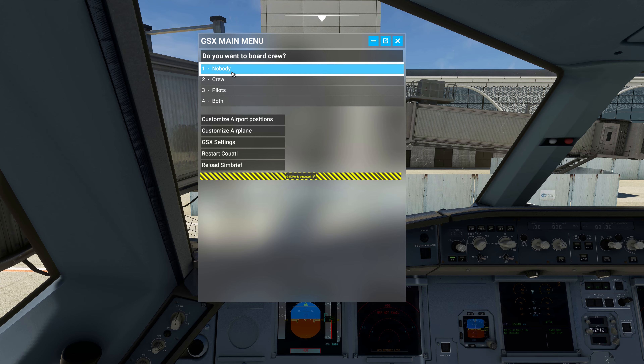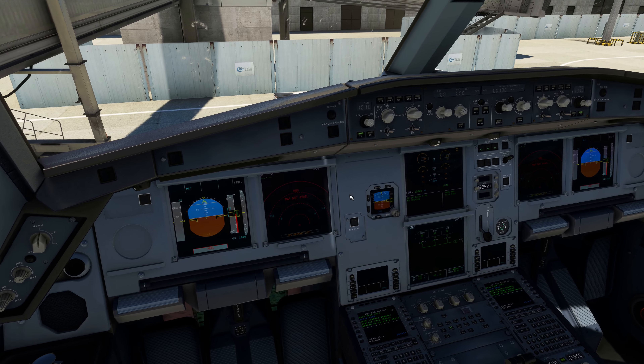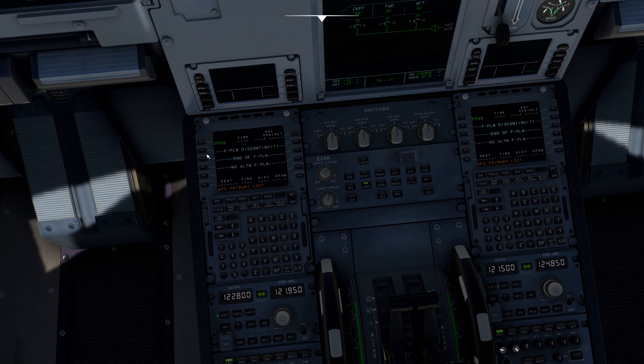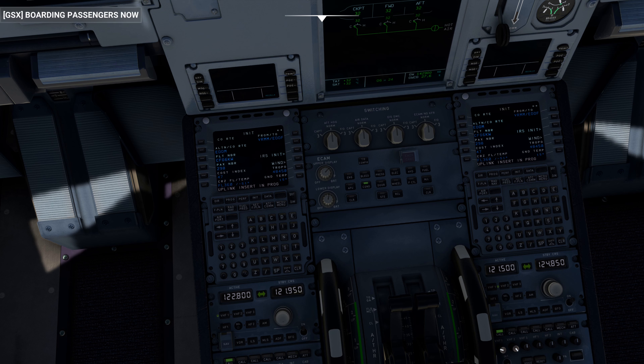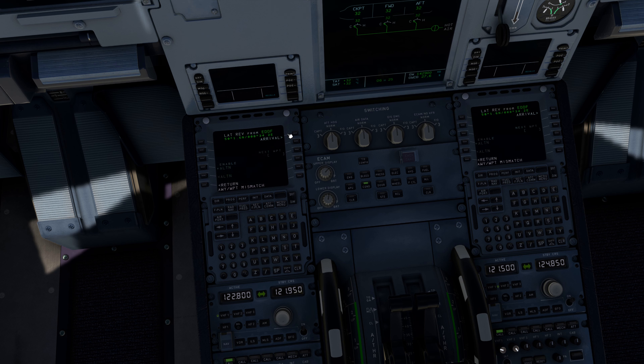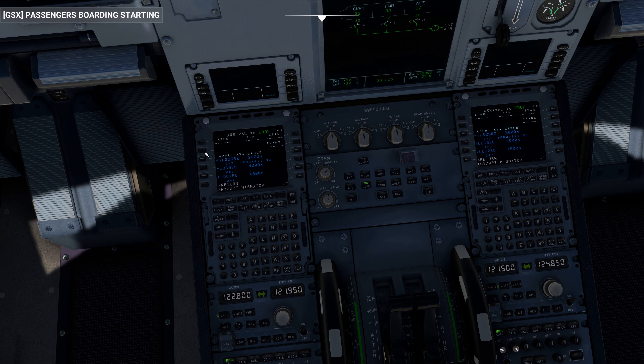Do we even have an ACARS menu in it? Data request. Received messages — METAR. Variable winds, a few clouds, 1,900 broken, flight level 280 transition, QNH 1010. Set.